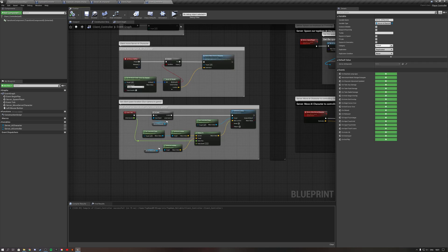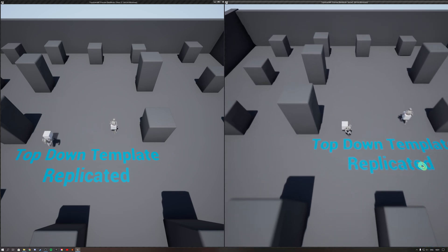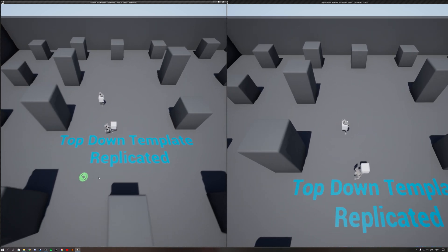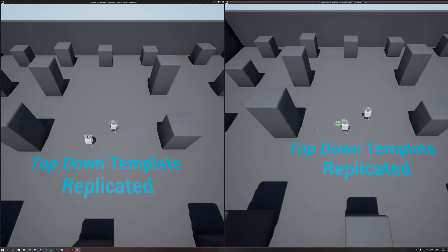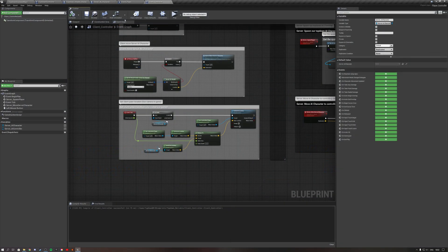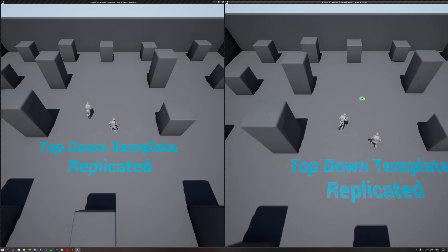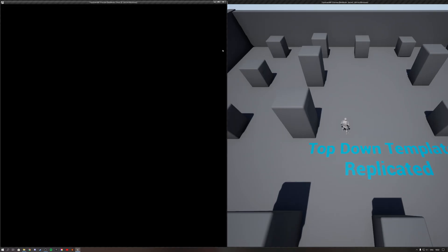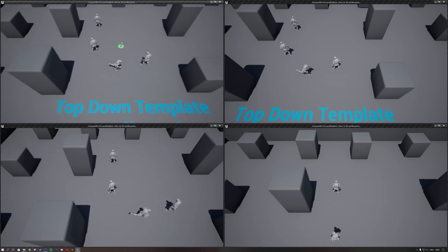With that set up, let's test it. We see both characters in the world. On the right, the server nicely follows the character with a smooth follow. On the left, the client also has a nice smooth follow. Then we remove the debug cube from the client pawn since we don't need it anymore, and test one final time — it works. Testing with four players, all clients can see each other moving, and it all works fine.